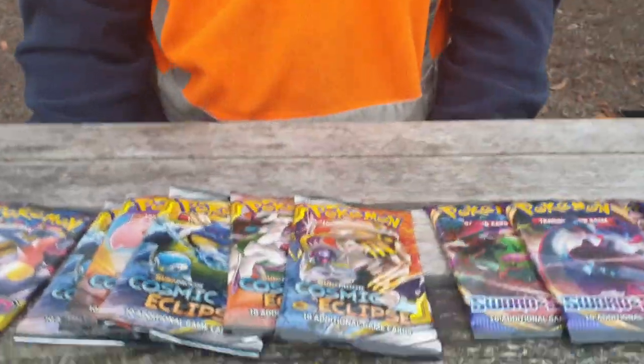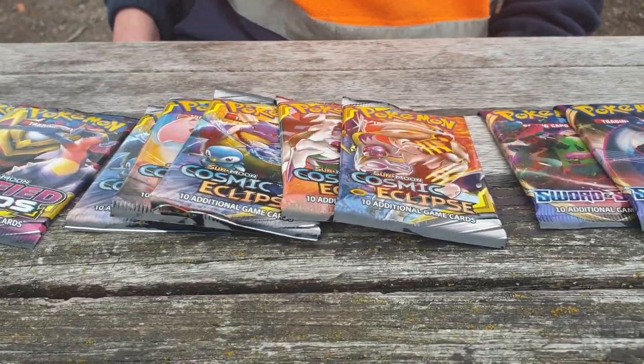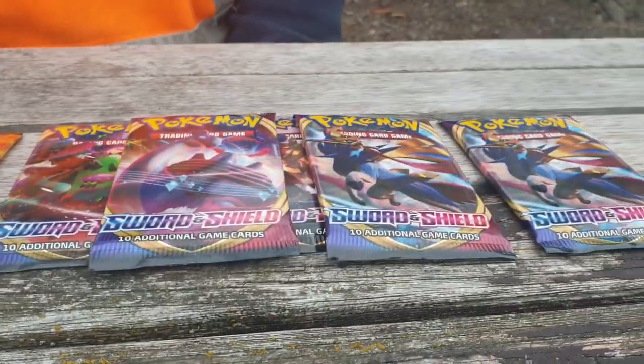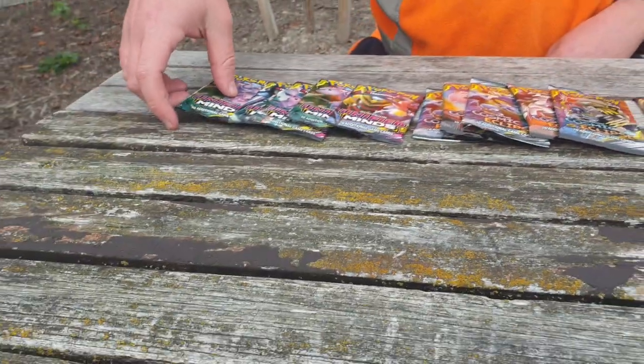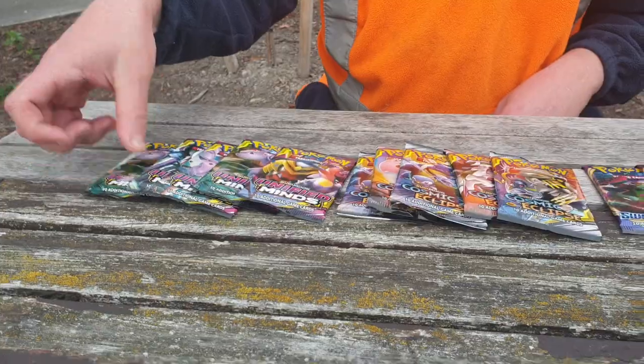Chance of the Hyper Rarity Mew — what's good in there? ADP and Zacian, Quick Balls, Zacian — whatever you want in there, they're good. Which one came first, Unified or Cosmic?